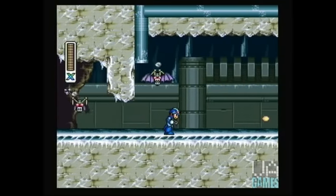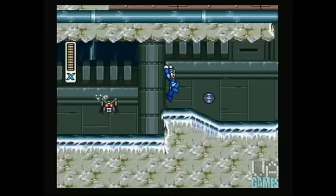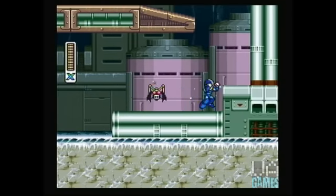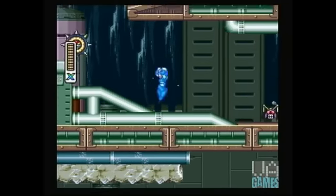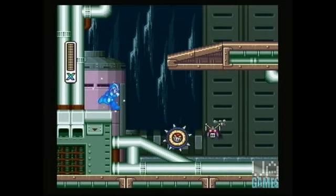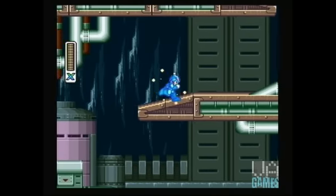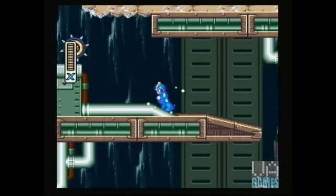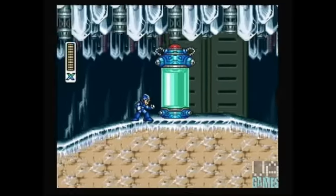Reploids, which are replica androids based on X's design, share X's ability to think, feel, and make decisions. However, due to imperfections in Dr. Kane's reproduction efforts, Reploids are susceptible to corruption through either viral defects or simply free will. This usually manifests itself in the belief that the human race is inferior to the Reploid race, and even further, that the human race is a direct threat to the Reploid race. These violent Reploids became known as Mavericks, and this is where the trouble begins.